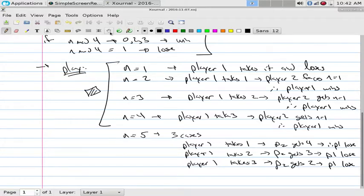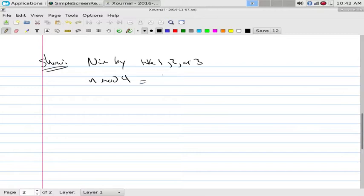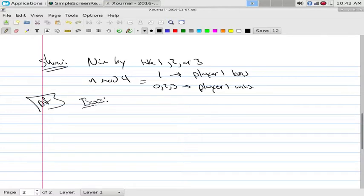If I'm going to do this proof, I want to show that for all N in NIM where you take 1, 2, or 3, we have the following: if N mod 4 is equal to 1, player one loses; if N mod 4 equals 0, 2, or 3, player one wins. Then proof. Basis: let's show the formula above works for N equal to 1, 2, 3, and 4.